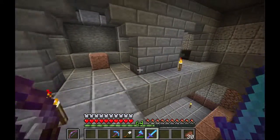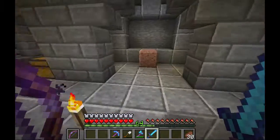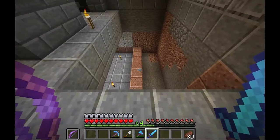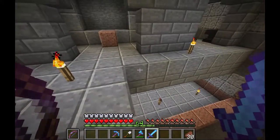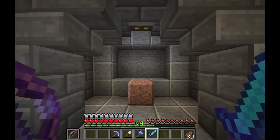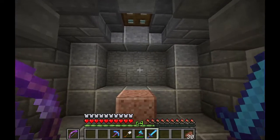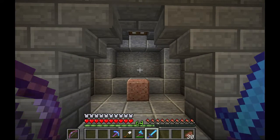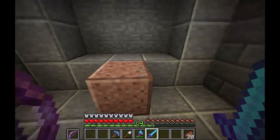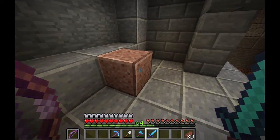What I'm going to do in this episode is work on the interior of this small base. I don't have much space, but I'm going to do a bit of work. I plan on making an enchantment room so I can enchant books and stuff. I put this block here to represent where the enchantment table will be.